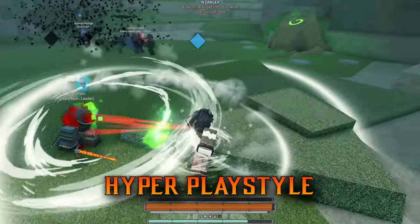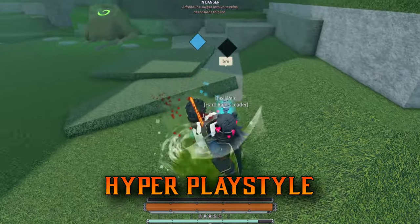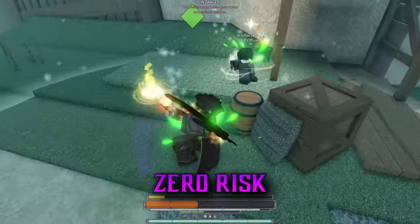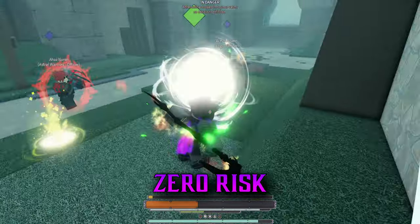Running around while taking 0 damage is powerful and incentivizes hyper-aggressive playstyles, but imagine what you can do with hyper armor and immortality — it's just ridiculous. I use my bell and spam moves because I know I can swing right through and attack my enemy and they cannot do anything.